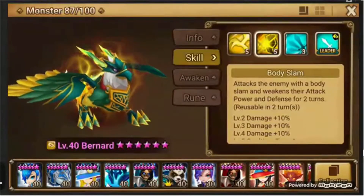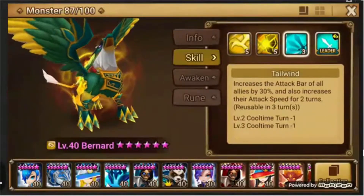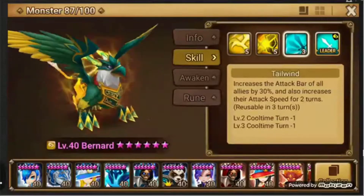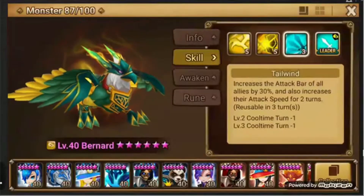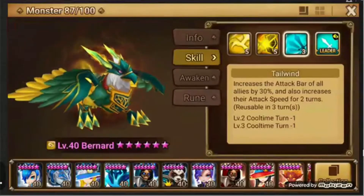His second skill is Body Slam — it attacks the target and weakens both their attack and their defense, so they're going to do less damage and take more. His third skill increases the attack bar of all allies by 30% and increases attack speed for two turns, so he's giving you extra attack bar and everyone gets more turns. It's on about a three-turn cooldown when fully skilled.